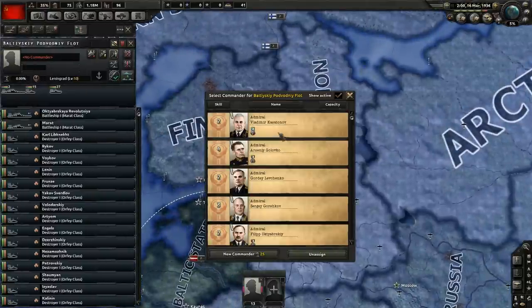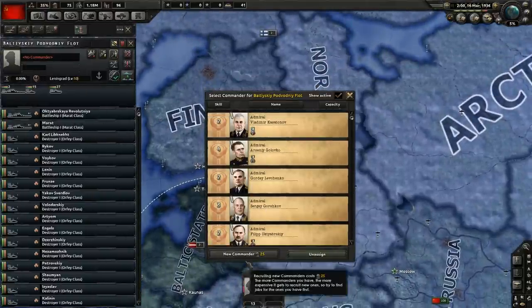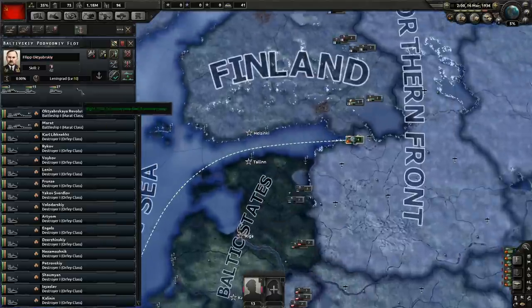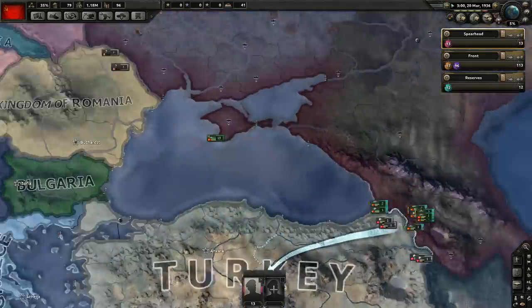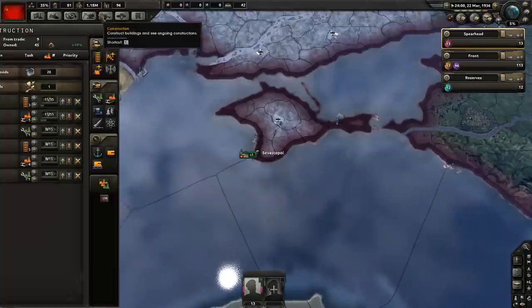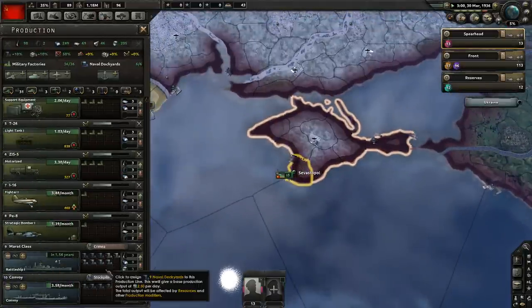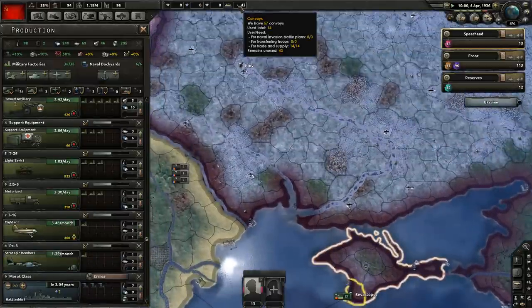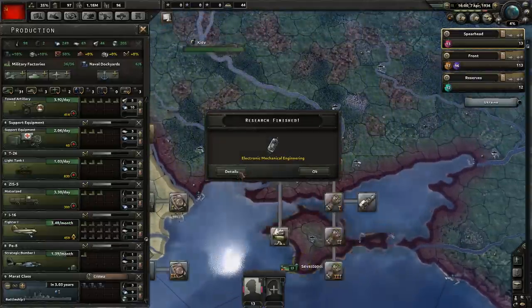We've merged the navy up here. This guy is pretty good — he's got Iron Side, extra 10% armor. I think we'll go with that guy, put them on escort here. Making those boats and signing them to Sevastopol. Making a few convoys too — you don't start off with many convoys so you need to make a few just to keep the supply nice and tip-top.